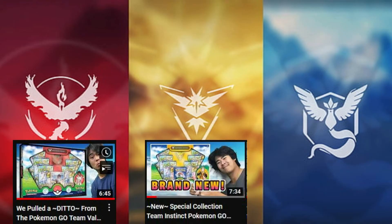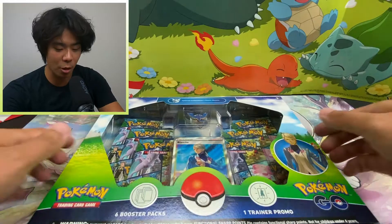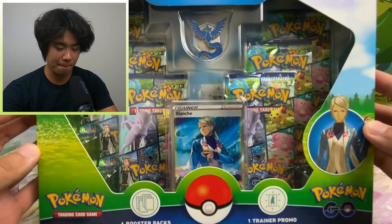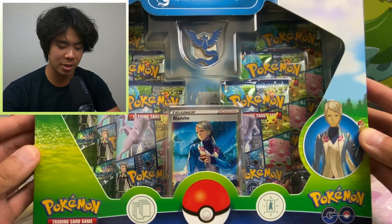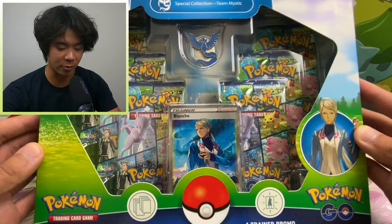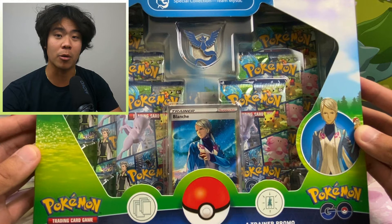If you've seen my other videos, you know I've opened Team Valor and Team Instinct. We've also had the Radiant Eevee Special Collections — you can see those pins on the side. Today we're going to open the last box. This is Team Mystic, Blue Team. We got the Articuno pin, we have 6 Pokemon Go booster packs, and of course we have the Trainer Full Art promo card.